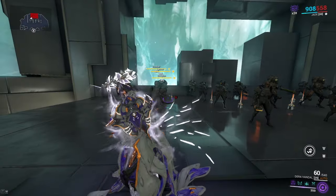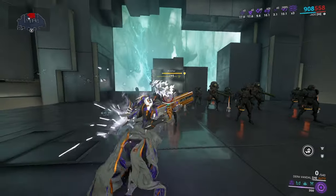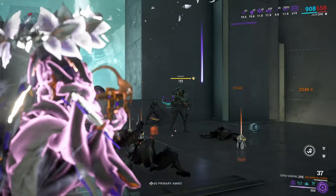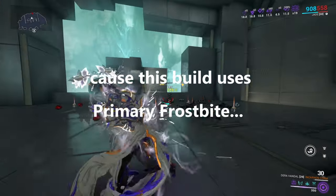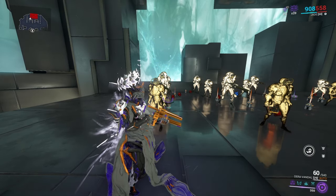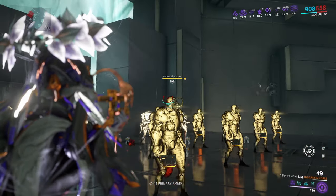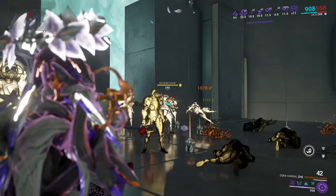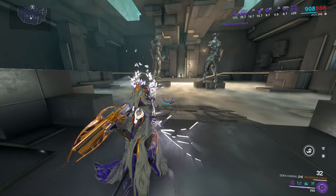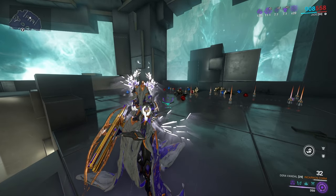The first build I'm showing off is the Corrosive Cold build, and it does quite well against level 165s. You're mainly going to be using the weapon in its incarnon form, and once in incarnon it hits very nice crits. You can use Primary Deadhead instead of Primary Merciless since you'll be hitting headshots for most enemies — that's preference. Here's the Viral build with Primary Deadhead swapped in: using Galvanized Scope in incarnon and aiming for the head, this thing hits unbelievably hard — half-million crits each shot.